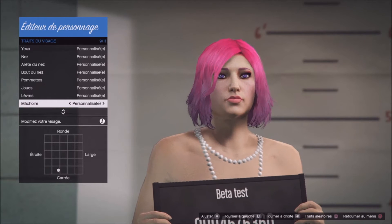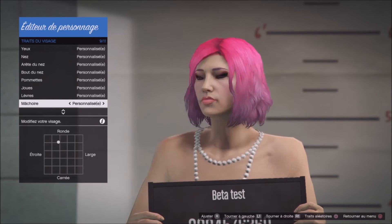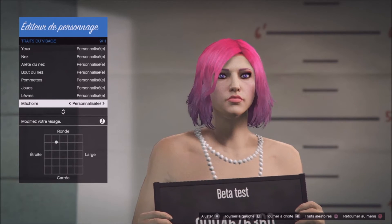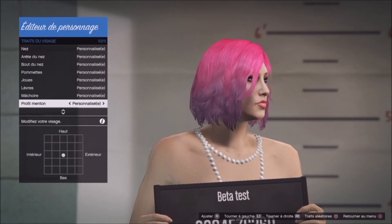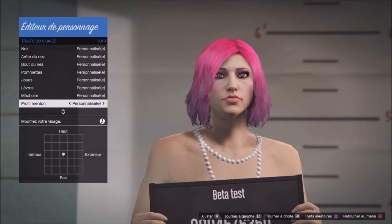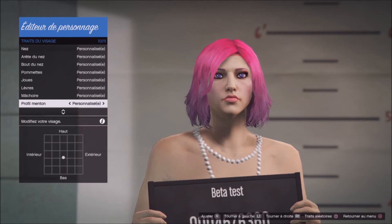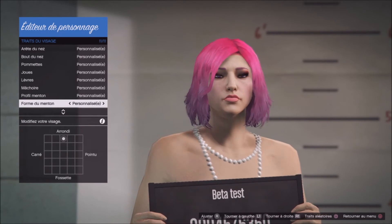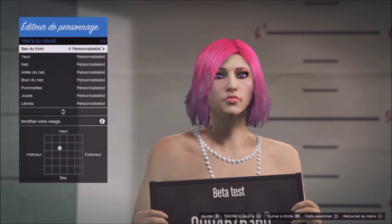Then the jaw — don't put a jaw too much square. Start with the round and adjust whatever you want, not too much narrow, not too much wide. That's great. The chin profile — for a female, a little bit in the middle and a little down. That's great. Chin shape — don't put it too much pointed, that's ugly.